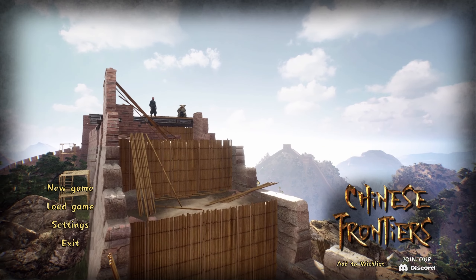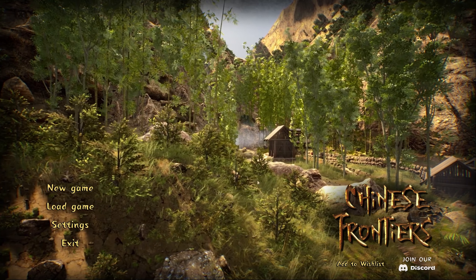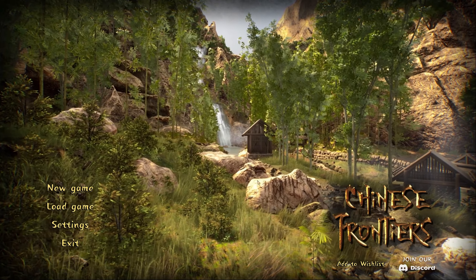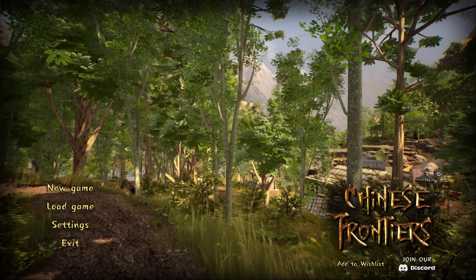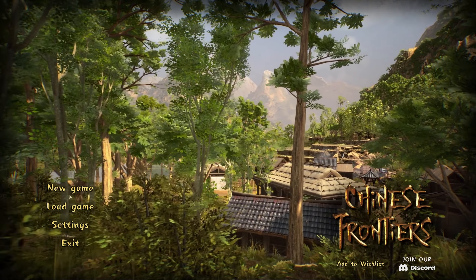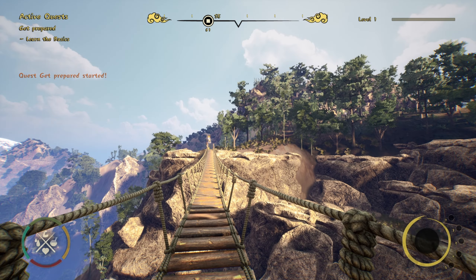What is going on brothers and sisters, welcome to Chinese Frontiers! What we got here is a little survival sim where we're going to be building the Great Wall itself and also establishing a settlement around it. We'll be living day-to-day, taking care of our nutrition - starting off eating like crap, probably rice and fish. You can also do hunting, which is a risk but allows you to get stronger so you can do more work at the wall.